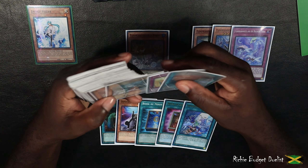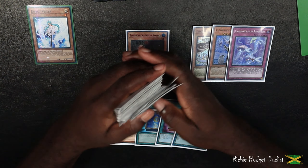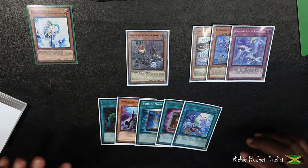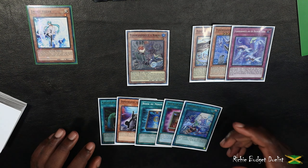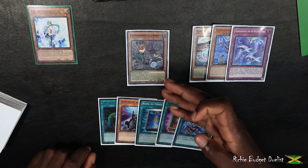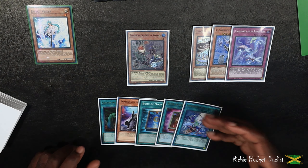These are the cards you can use to play around Effect Veiler. If you know of other cards, please comment below and let me know. These are the cards I use to prevent Effect Veiler from stopping my Robina from going into my combo.